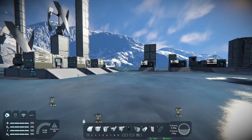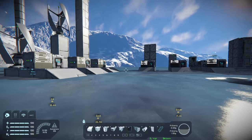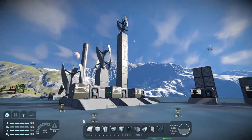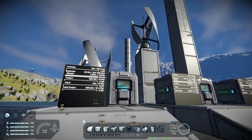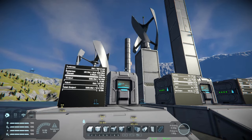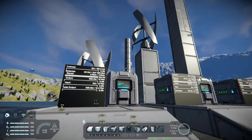Wind turbines work by converting wind to electricity, and in Space Engineers they do the exact same thing. They work really well in atmosphere. Wind turbines take up a decent amount of space — each one takes up about a three-by-three-by-three area. However, the height from the voxel plays a huge role in how much power a wind turbine can generate.